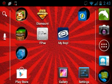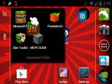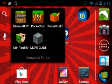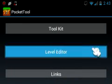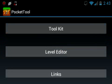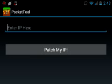The way I do it is: first you need to download the Pocket Tool. After you download it, you see the opening screen, then go to Toolkit, then go to Change Server IP, and after that you look for someone's server IP.